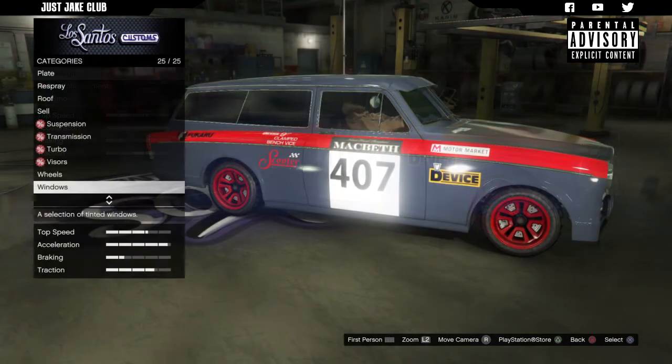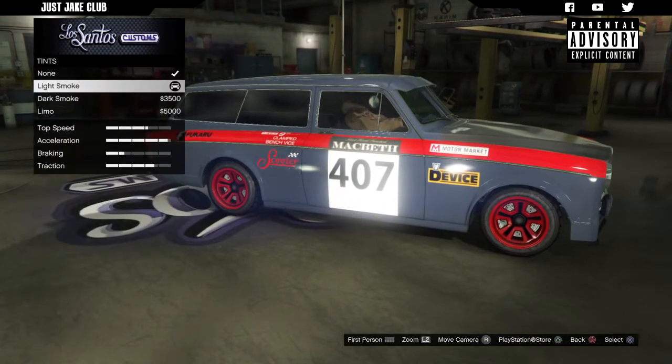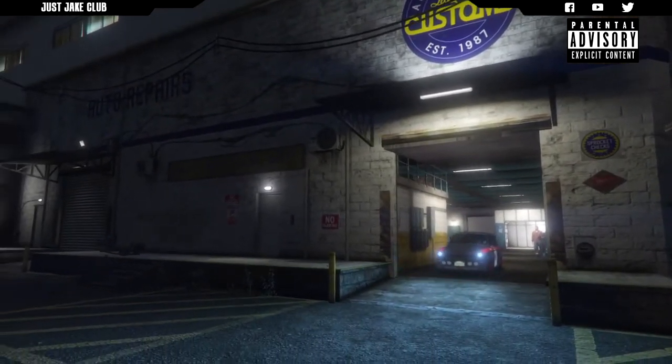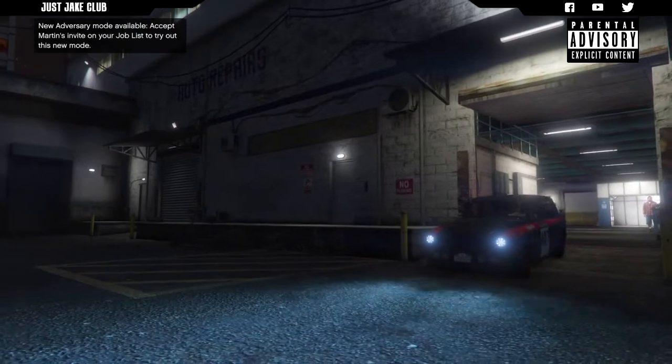Then we're going to the tires and purchasing the bulletproof tires, and to finish off the build as always we're going to the windows and purchasing the light smoke window tint. There you go — there is the build on the brand new Fagalua released with the SA Super Sport Series update.